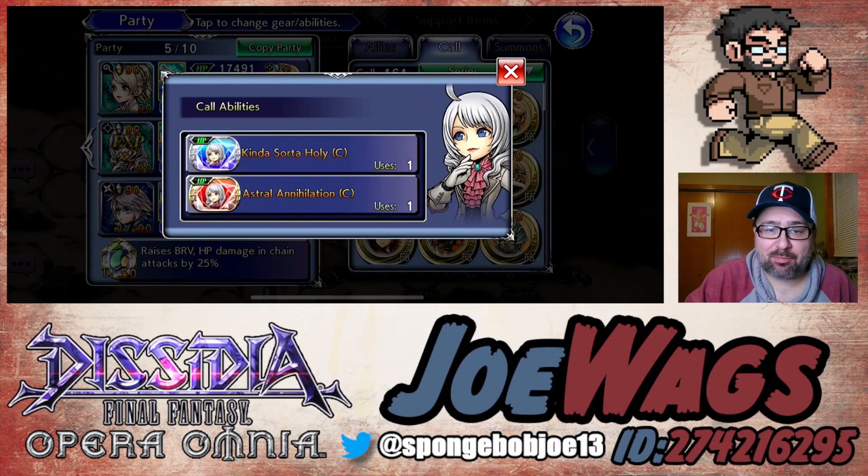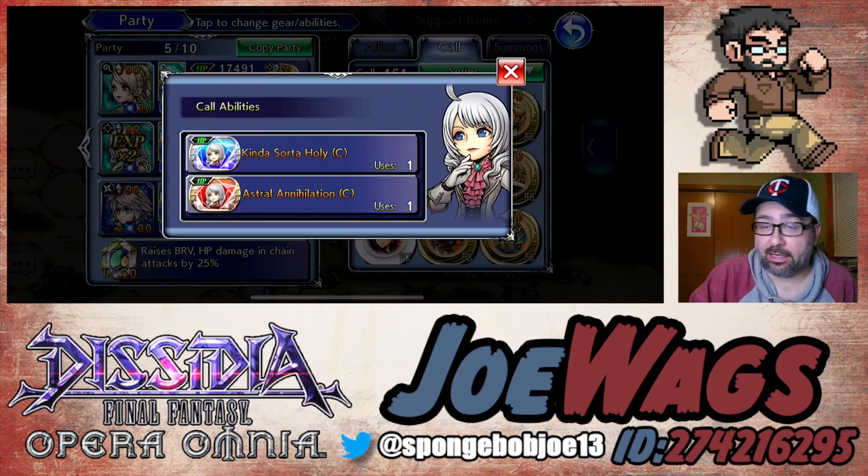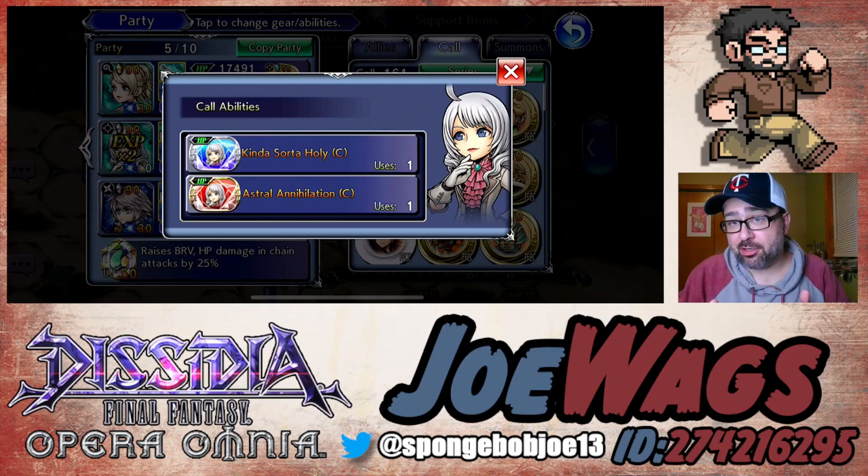Hey guys, thanks for joining me for another Dissidia Final Fantasy Opera Omnia video. Today we're going to do a character guide on Enna Crow. I did not summon for her FR at all — I already have her fully built up. She comes back later with the BT, and her FR really isn't that important right now. She is very good with other characters' FRs. She pairs very well with Hope. Basically, Enna Crow is the definition of a selfish damage dealer — she doesn't provide anything for the party, but she can dish out a ton of damage in the correct setup. She revolves around very specific buffs and debuffs you need to upkeep.